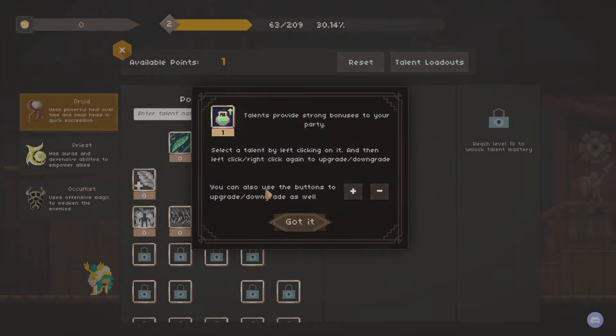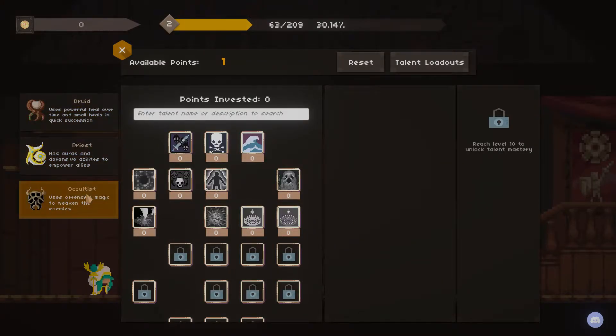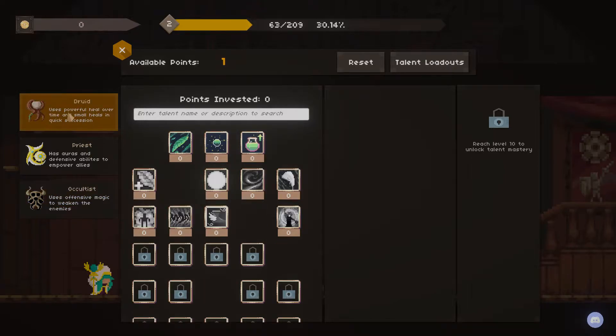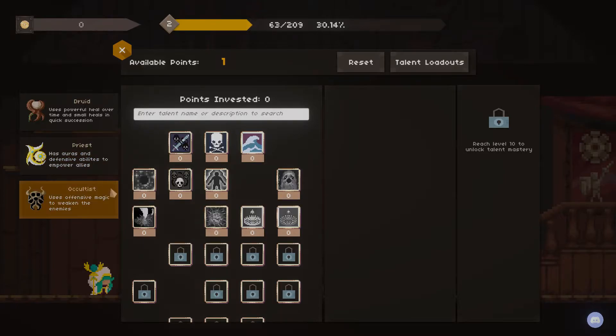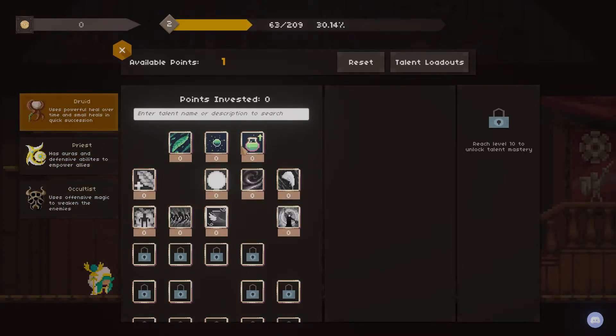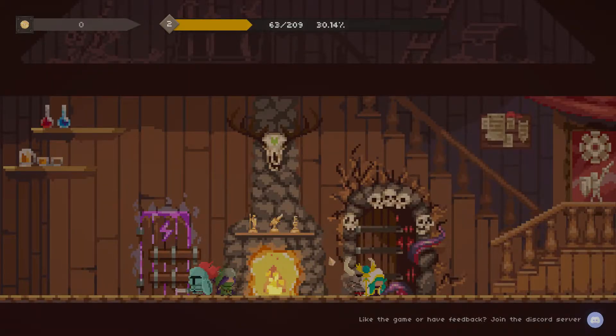Let's pick something to level up. You have basically three different trees you can go down: Druid, which uses powerful healing over time; Priest, with auras and defensive abilities; and Occultist, for offensive magic. For now, let's go ahead and just increase normal heal power so we can keep going.